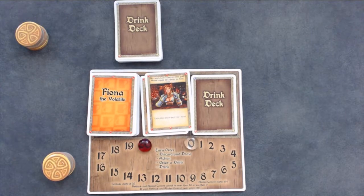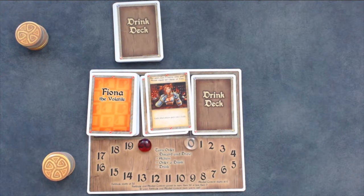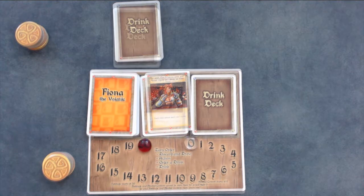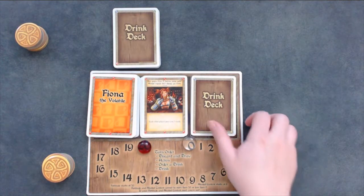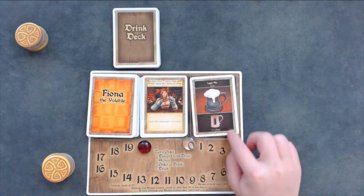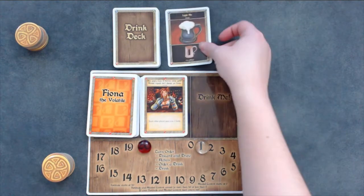Then you have to buy drinks for your friends, because drinking isn't fun without friends. Draw the top card from the drink deck and place it face down on any other player's drinking pile. Do not look at this card. You will not have to pay for the drink when you buy it like this. Finally, you have to drink. Flip over the top card in your drinking pile and follow the instructions listed on the card. Once you've had your drink, place the card in the drink discard pile.